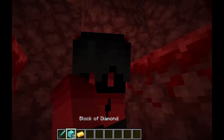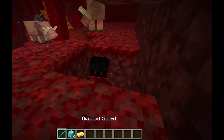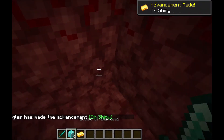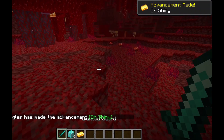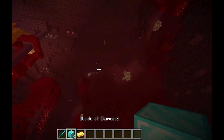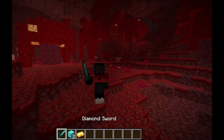And basically, that's how you dupe. If you want to use a different kind of sword, you're going to have to test how many hits you've got to hit it with. That's all you've got to do. Remember, this only works in 1.16, 1.16.1, and 1.16.2, and you've got to be in a crimson forest. Thank you guys for watching. Bye!